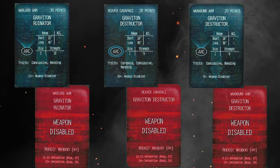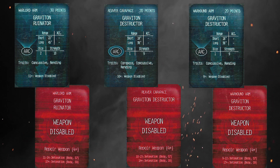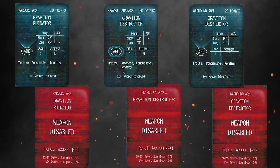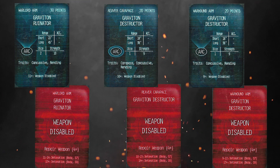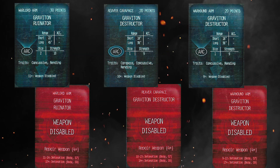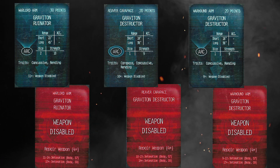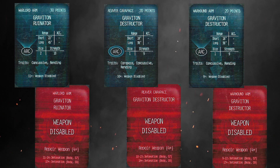No bonuses to hit, but what we are getting is rending - we know what rending does, gives you that extra strength if you roll that six, which is a nice boost. But the key thing here, the party trick for these weapons, is concussive. That's going to be very good for slowing down your opponent - tactical concussive blasts - and against knights as well.